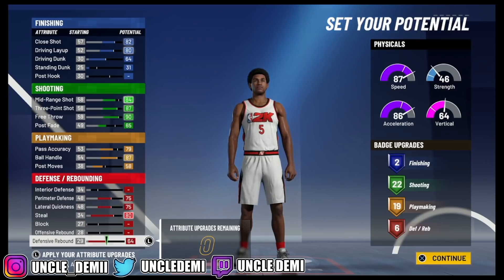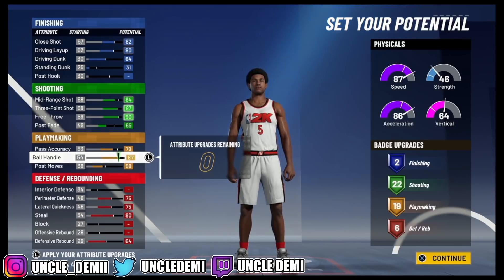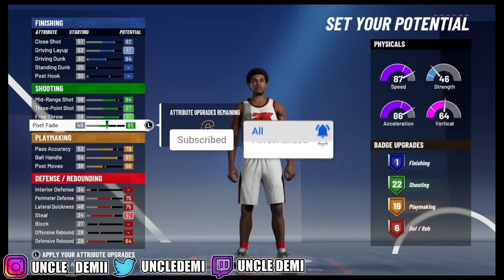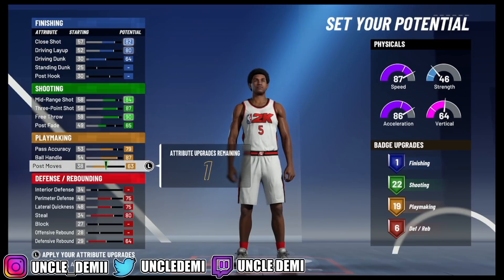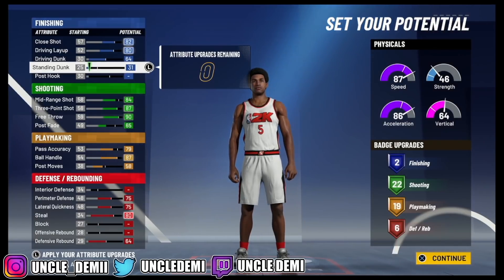Now, if you want to have an additional playmaking badge, just take away — don't worry about the finishing here. You don't have to worry about that little standing dunk. It doesn't even matter anyway. So you only get 19. Don't worry about it. So you get two. This is what you have to work with. You had 22 shooting, that's good enough.